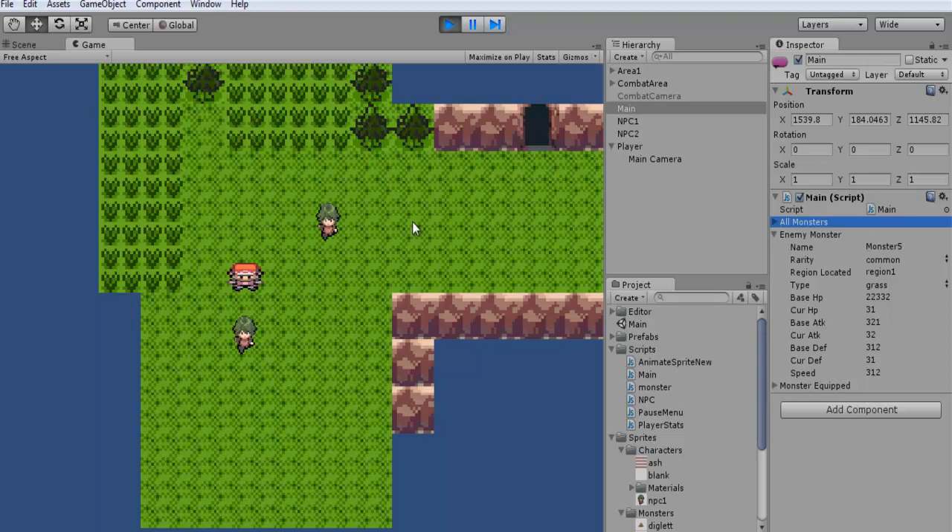I'm going to cut off this tutorial here since it's probably already long. In the next part we'll cover a couple more things to get this working properly — entering battle, displaying stats on screen, and setting up attacks and other things for the monster. Stay tuned!